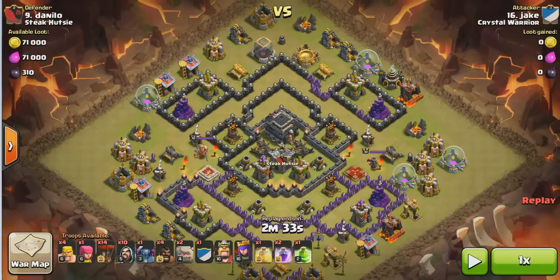Hello everyone, welcome to another logo wipe episode. I didn't make a logo wipe for a while and Jake from my clan is going to attack this base. This base is called 'anti' — anti very much — but not anti Jake, as he's able to restart this base with a logo wipe, although it's partly maxed.